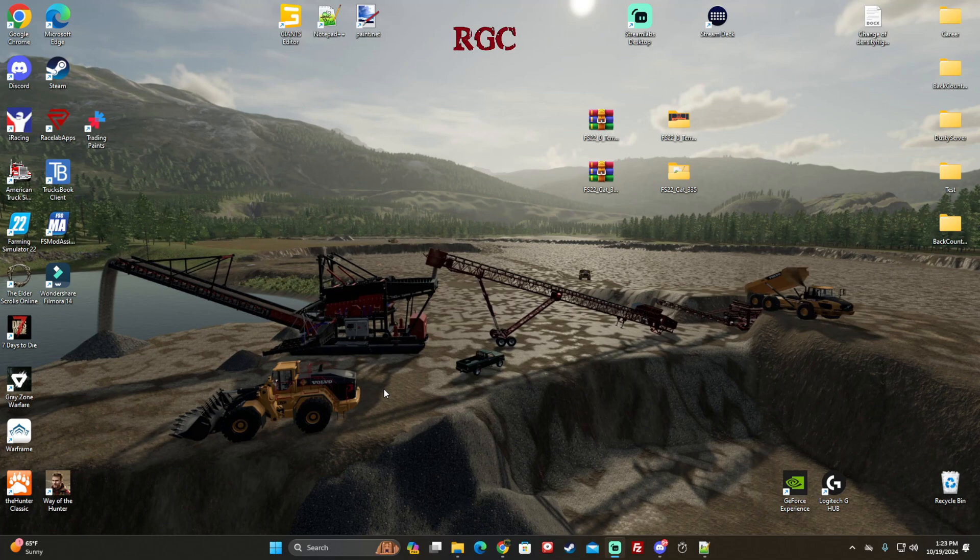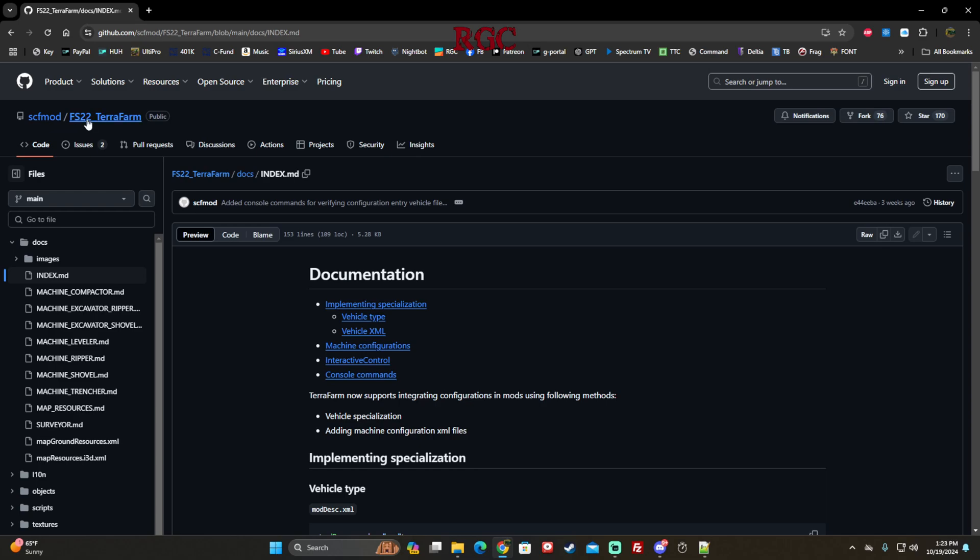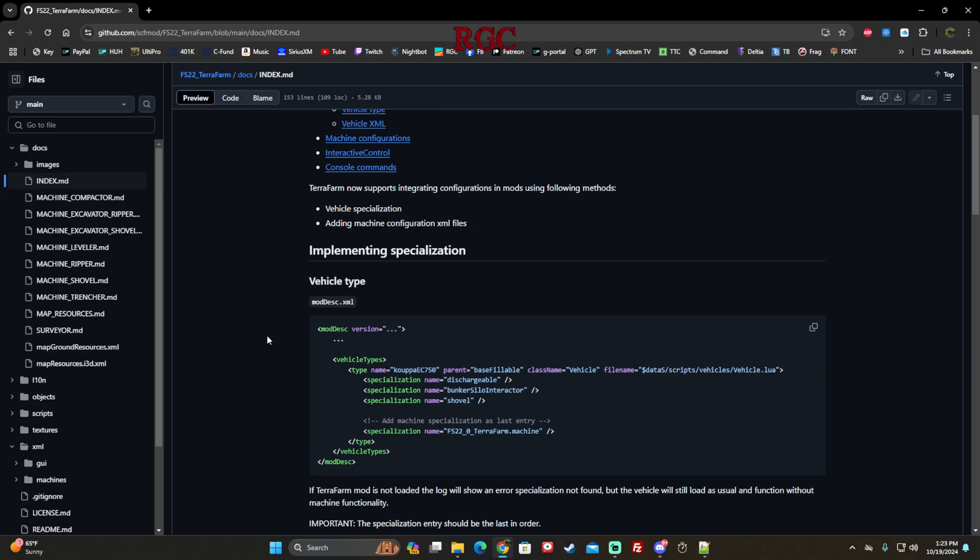First, on GitHub where TerraFarm is hosted for download, there's a lot of information available. In the documents section — when you're on the TerraFarm main page of the mod, click on Docs and you'll get all this information which helps with editing, changing, and putting TerraFarm on vehicles.